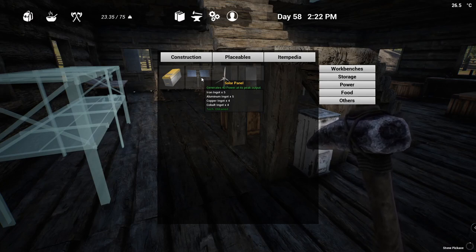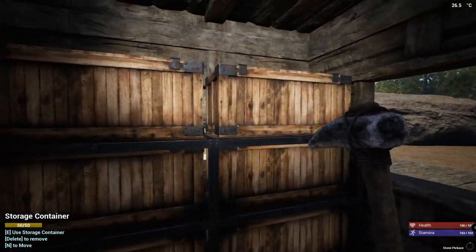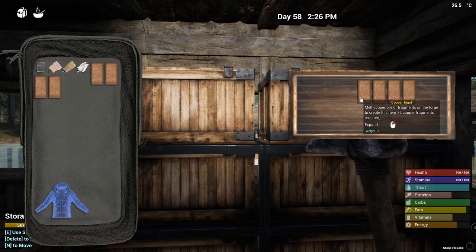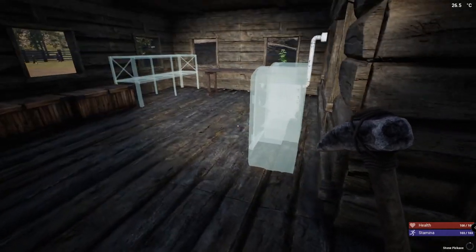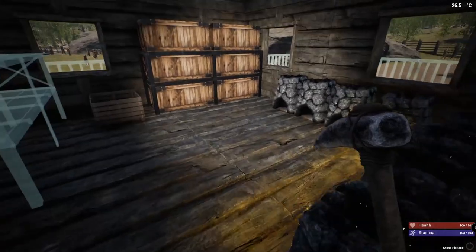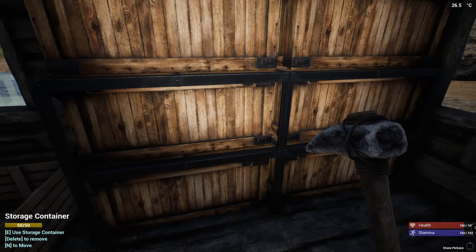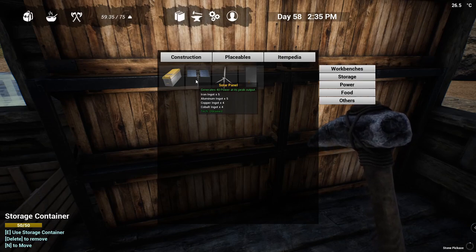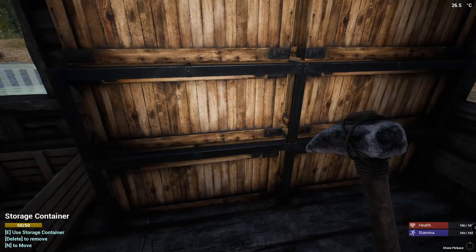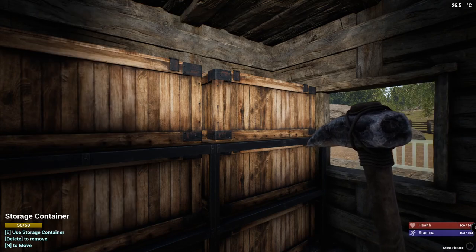So the solar panel needs iron, aluminum, and copper. For copper I can get two more going up there. One, two, three, four - that takes care of that. Nothing else here needs copper right now. I think we need more upstairs. The pots and pans we can do in a little bit. Let me check that recipe - is it four or five? Placeables, power - let's see, five iron and five aluminum. So let me go get the cobalt. I want to see - I'm probably overloaded, close to it but not quite.